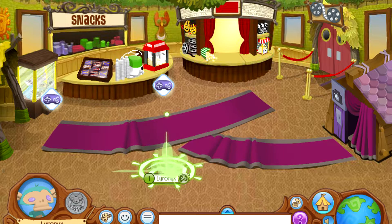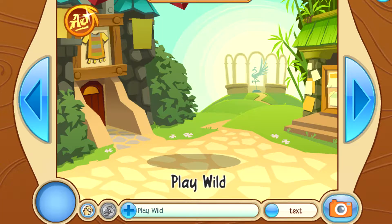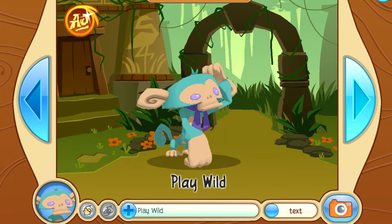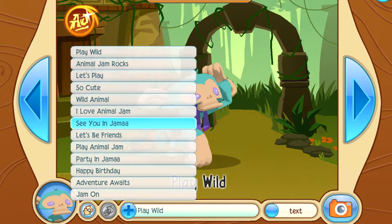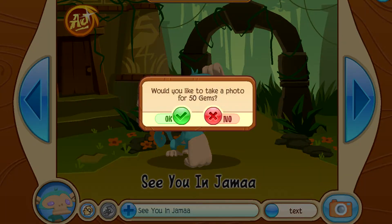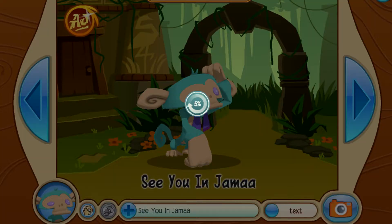I guess we could do the bunny if we really want to. Let's see what my monkey looks like — it's like, what in the world am I doing here? I love Animal Jam, see you in Jamal! Like, because he doesn't know where Jamal is, so he's like 'see you in Jamal if I can find it — I'm a smart monkey, I'm pretty sure I can find it.'